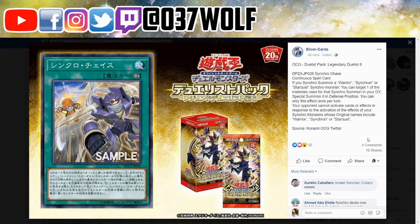The other part is your opponent cannot activate cards or effects in response to the activation of the effects of your Synchro monsters whose original name includes Warrior, Synchron, or Stardust. That's pretty cool - it's kind of like Altergeist Protocol, or like Invoked Meltdown where you can't respond to the summon. There have been a few cards like this, so this is pretty interesting.